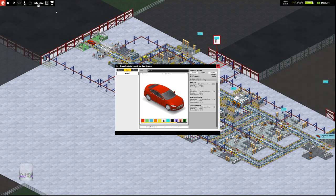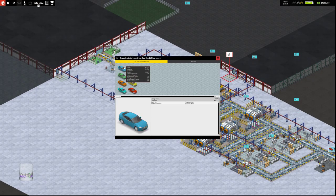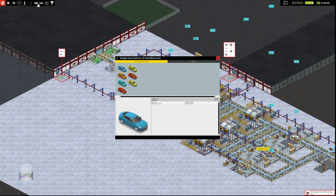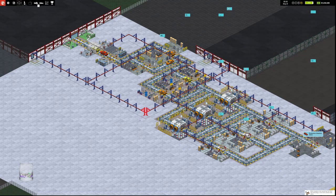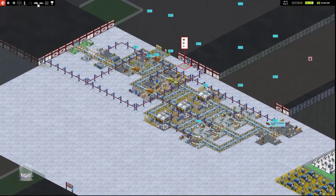We saw some poor value for money feedback, so we'll go back to 35% — that seemed to be a pretty happy place. 5% say poor value for money. More companies have researched sunroof, but it is what it is. Producing sedans — our factory is running very efficiently.